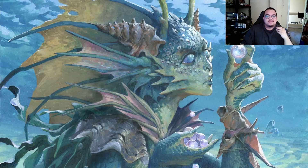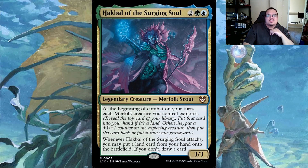What's going on guys, I'm Barry here with the Scry Guys and today we're doing the Merfolk pre-con review with a budget upgrade situation. We have Hakbal of the Surging Soul - a two-mana Simic legendary creature Merfolk Scout. At the beginning of combat on your turn, each Merfolk you control explores. It also has a second ability: when Hakbal attacks, you can put a land from your hand onto the battlefield, and if you don't, you draw a card.